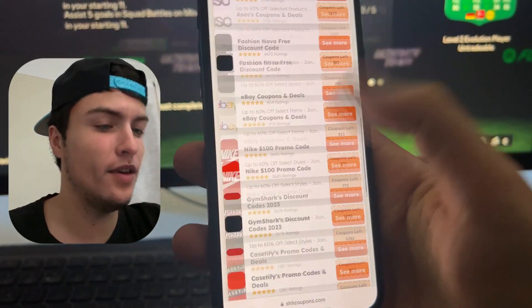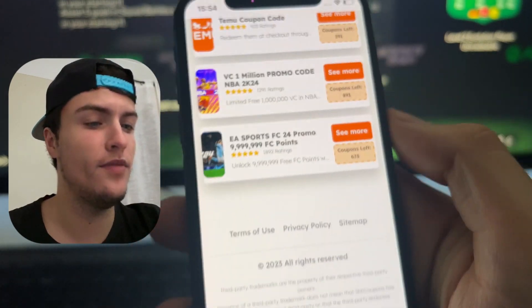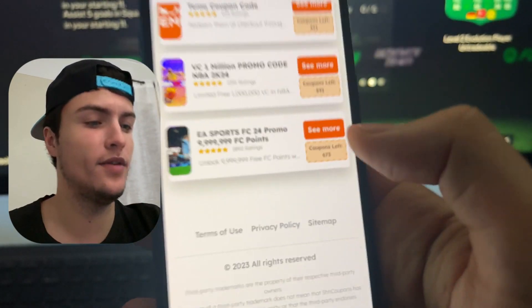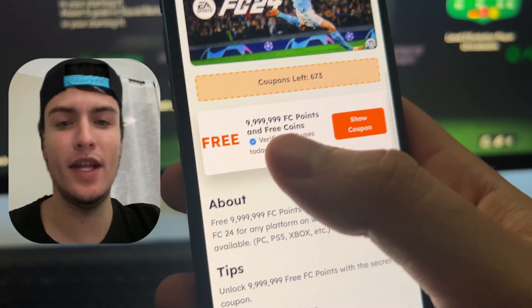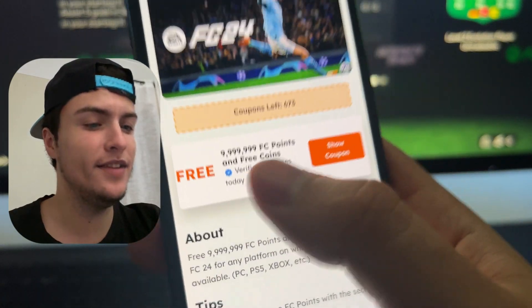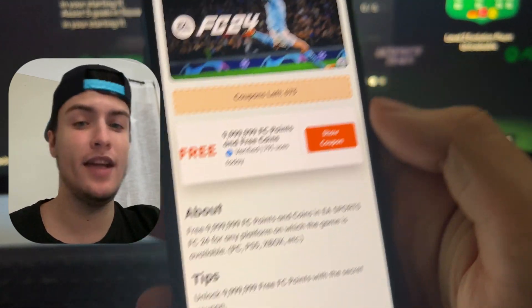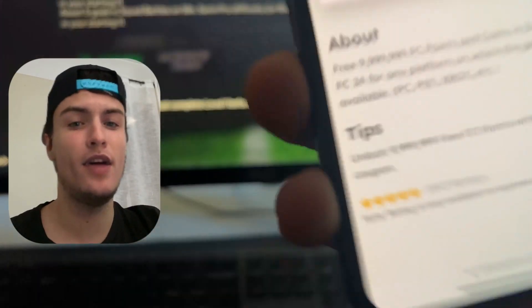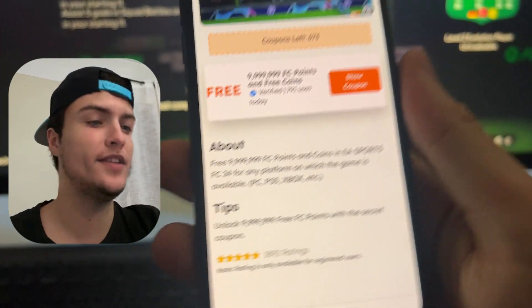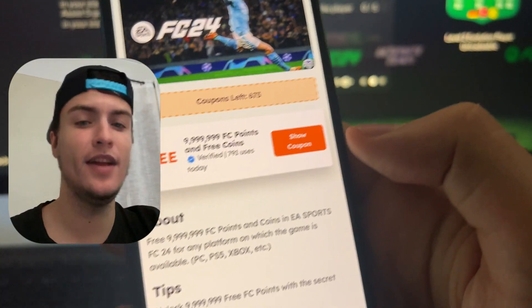So here we will scroll down and at the bottom you will see 'EA Sports FC24 Promo - 10 million FC points.' We need to press 'See More' and you will see the coupon. Basically these are coupons that have been implemented by the developers of the game, and there are thousands of them that they basically forgot to remove, so now we can use them to claim these 10 million FC points and coins.